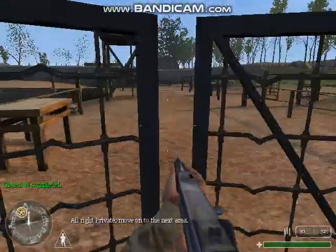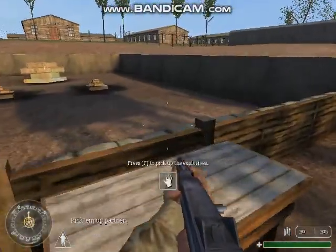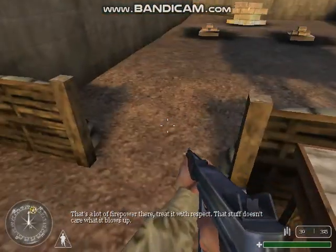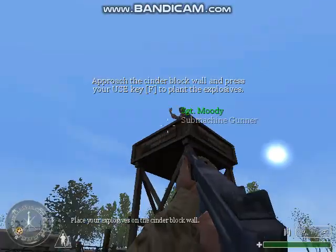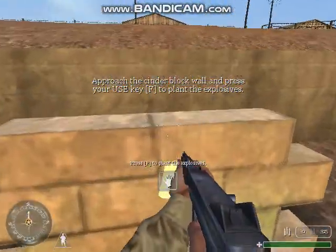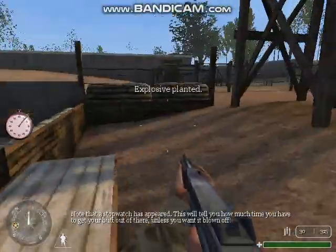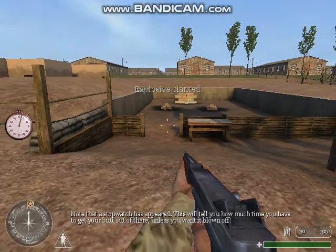All right, Private. Move on to the next area. Our last station will be explosives. Pick them up, partner. That's a lot of firepower there. Treat it with respect — that stuff doesn't care what it blows up. Place your explosives on the cinder block wall. Note that a stopwatch has appeared. This will tell you how much time you have to get your butt out of there unless you want it blown off.